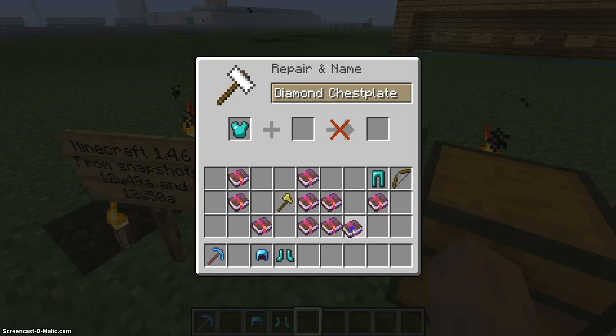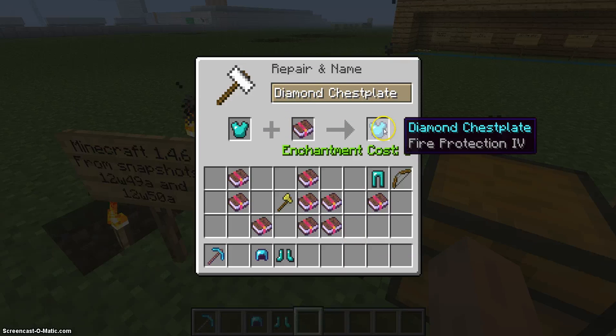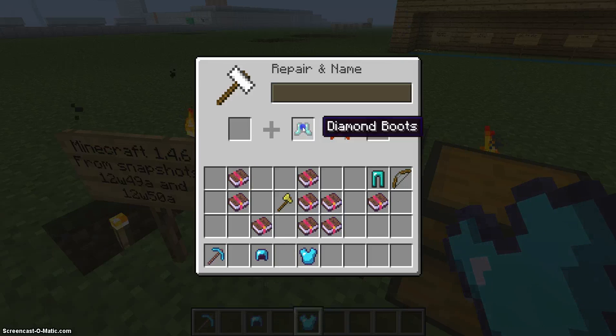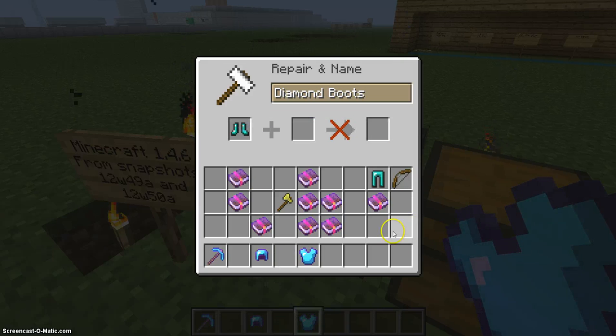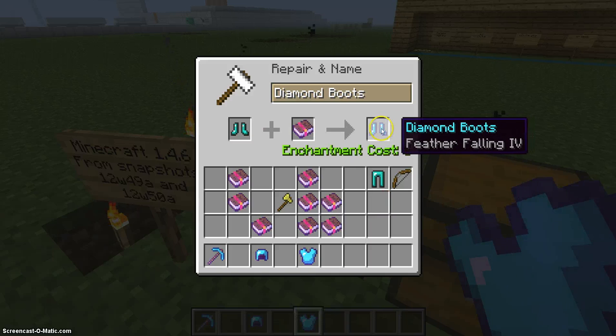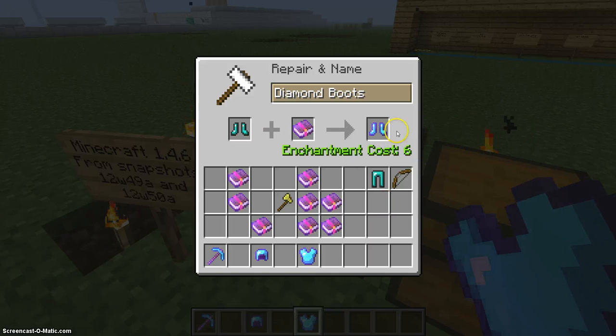Diamond chest plate plus fire protection four enchanted book gives a diamond chest plate with fire protection four. Diamond boots plus feather falling four gives diamond boots with feather falling four.